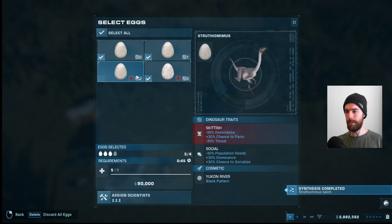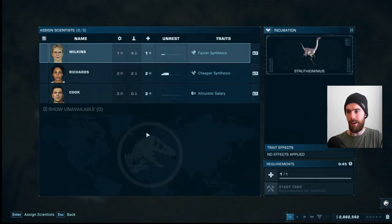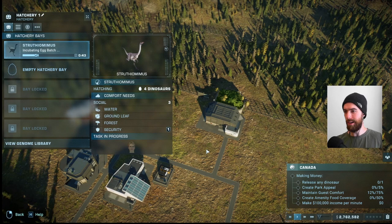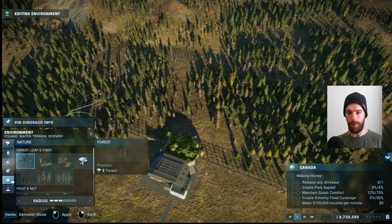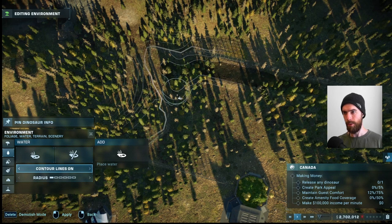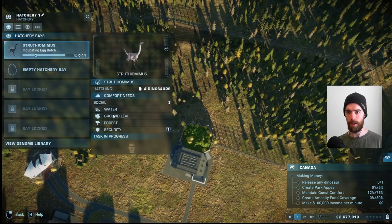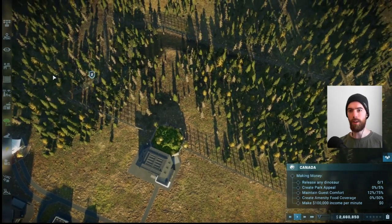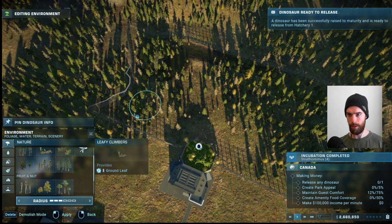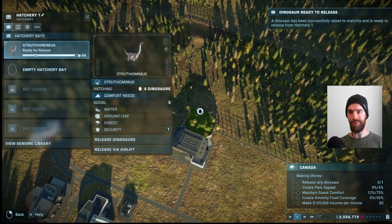Even though Struthiomimus's appeal is tiny, their cost of bringing them in is also really low, so they're a great budget option and our starter dinosaur. They'll open up some initial research options too. The first four eggs — two are skittish, some have resilience — overall I'm fine with all of these traits. We'll take all of them, assign our scientists, and get them going. While we wait, we can tailor the environment: they'll want a source of water and ground leaf, which is abundant in the forest here.